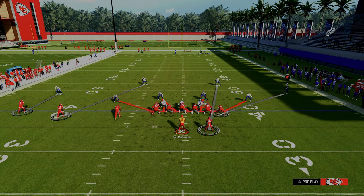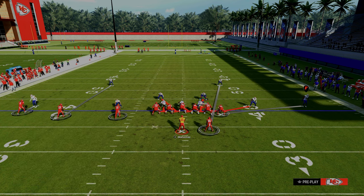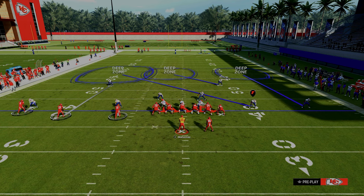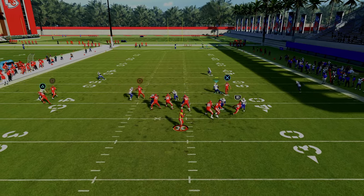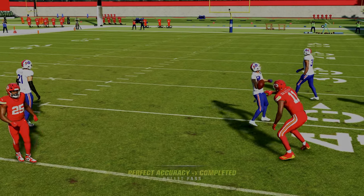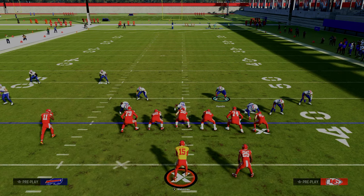We could also do it like this — we could basically base press, man this guy up on the inside Trips receiver, and if we wanted to roll the coverage and play a little man-zone hybrid out of this as well. This is not as effective for stopping the crosser because they could throw it right in the middle of the field — so that's important to at least understand that they can do that. That's another one of my favorite little ways to defend this formation.